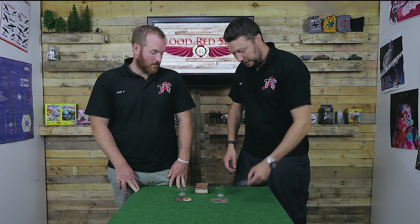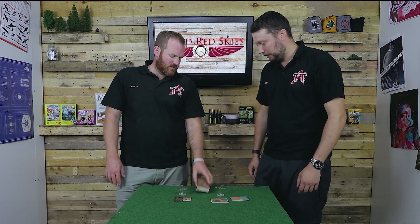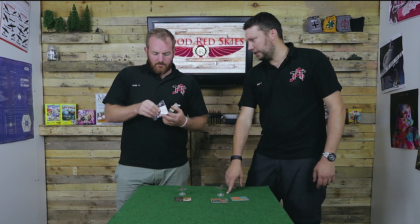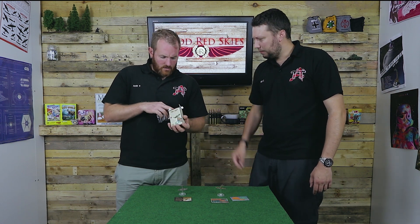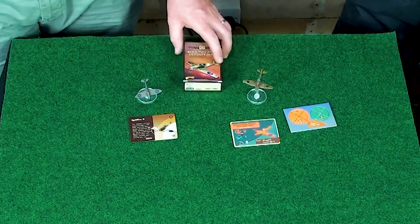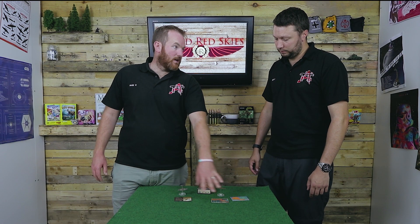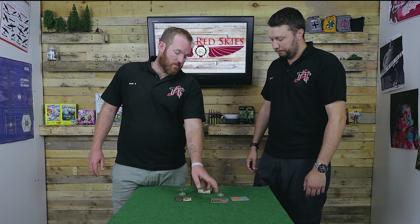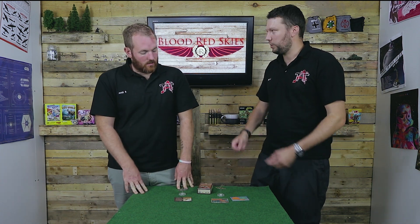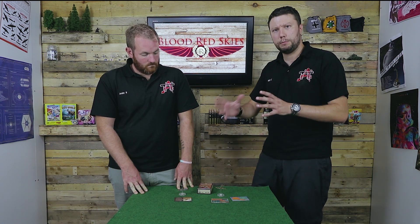In the box you get all the standard stuff — your normal markers, a set of wings, and stickers. I've opened the package and put decals on that I ordered separately. It's a nice little plane and a nice little model — something a bit different. The Sluggish card — I think you can PDF it off their website, but in the future Sluggish will become a standard trait card for bigger, slower planes.